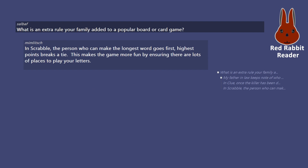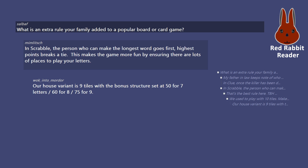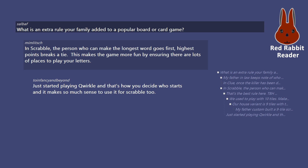In Scrabble, the person who can make the longest word goes first; highest points breaks a tie. This makes the game more fun by ensuring there are lots of places to play your letters. We used to play with 10 tiles — makes the words more interesting. Our house variant is 9 tiles with the bonus structure set at 50 for 7 letters, 60 for 8, and 75 for 9. My father custom-built a 9-tile Scrabble board where all the bonus squares are spaced out differently — it's amazing. Just started playing Qwirkle and that's how you decide who starts; it makes so much sense to use it for Scrabble too.